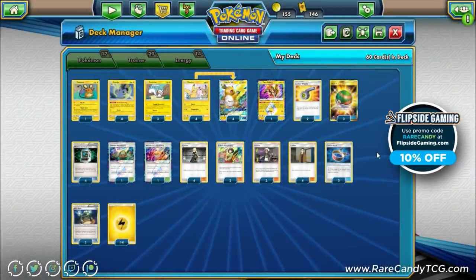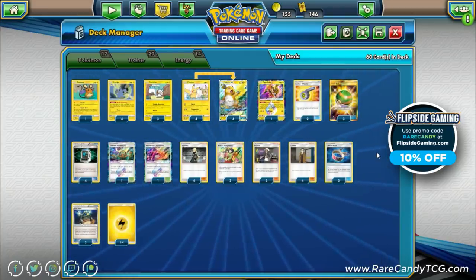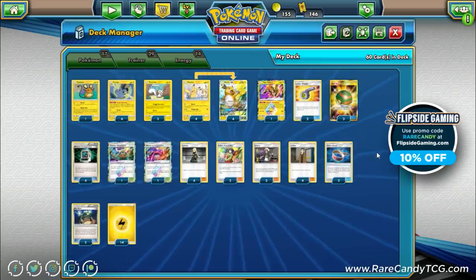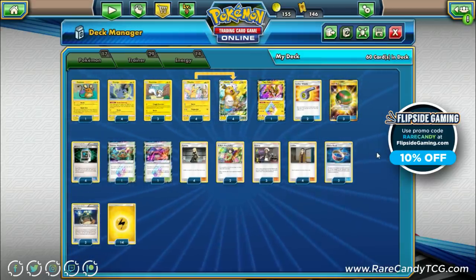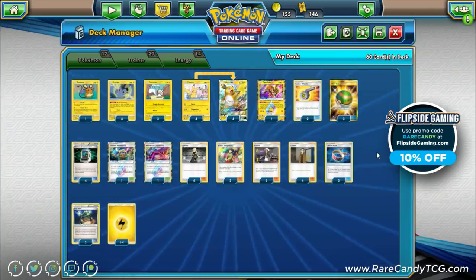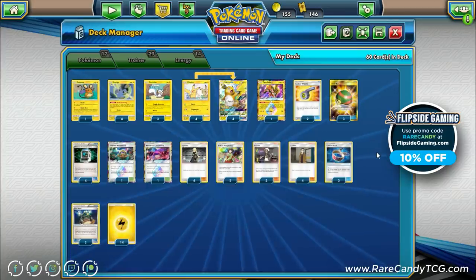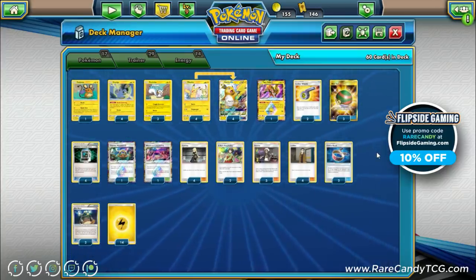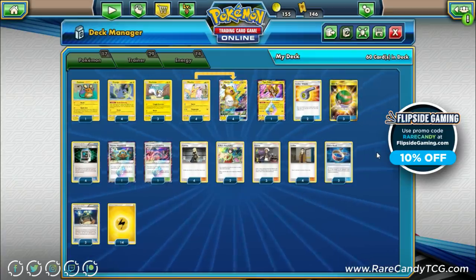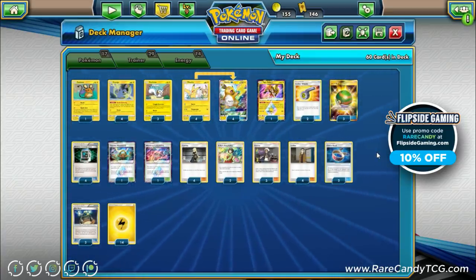Welcome back everyone, it's Eric from Rare Candy. Today we're back on PTCGO taking a look at some more Team Up decks. This isn't entirely accurate in this specific instance, because Raichu GX has actually been around for a while — it came out all the way back in Shining Legends — but Team Up and a new promo card released in some Team Up product actually gives this deck a pretty big boost, most notably the new Pikachu promos.